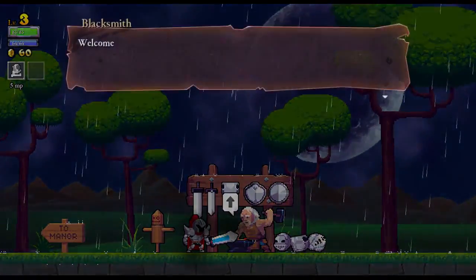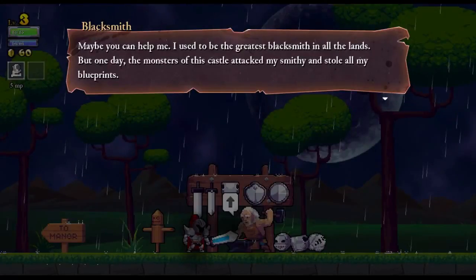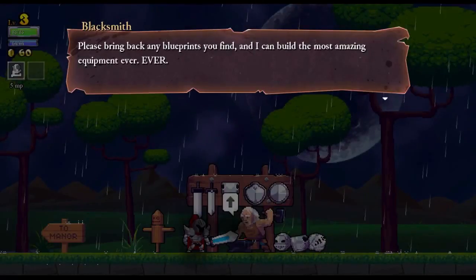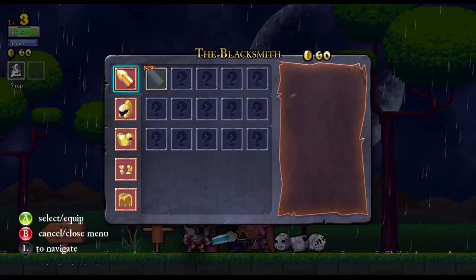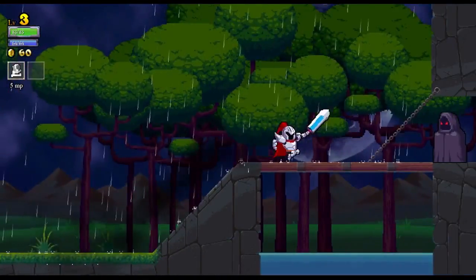I am burning. Maybe you could help me. I used to be the greatest blacksmith in all the lands, but one day the monsters of this castle attacked my smithy and stole all my blueprints. Without those blueprints, I can only make cutlery and stuff. Please bring back any blueprints you find and I can build the most amazing equipment ever — at a price, of course. Right now I can buy a squire sword, but I do not have enough gold for your equipment, sir.